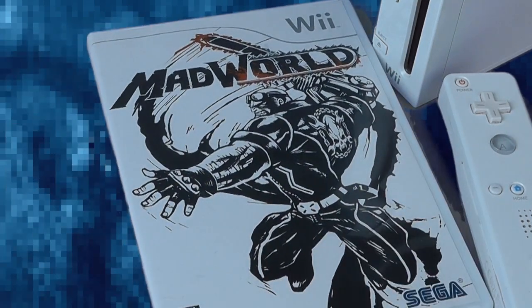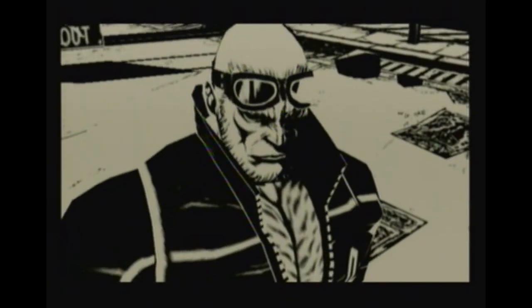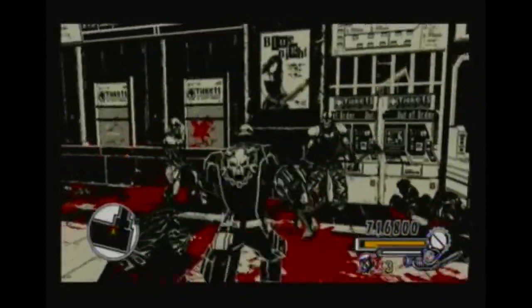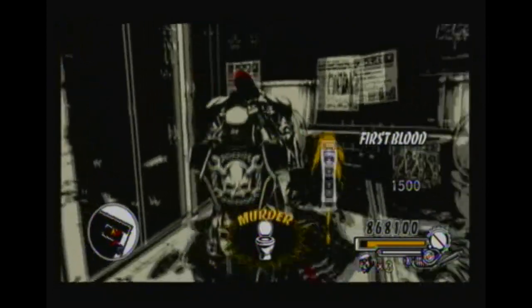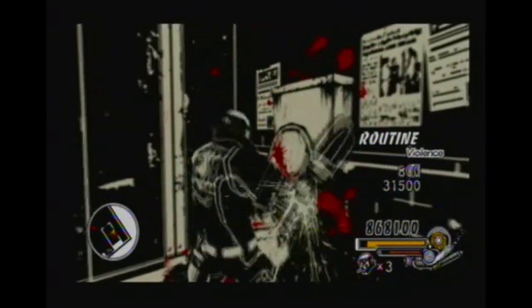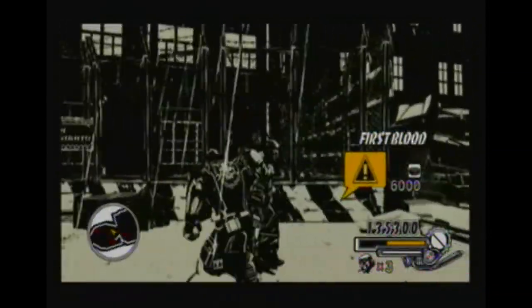You know that question — what's black and white and red all over? The answer is Mad World. The game Mad World takes place in a city controlled by organizers who pit citizens against each other for their death watch televised sport. You play as the ultimate badass named Jack as you smash and punch your way through various levels and environments in this really cool black and white city. This game really looks like a Frank Miller graphic novel come to life. Gamers who enjoy beat-em-ups are going to love this game as you craft traps and perform nasty combos with things like chainsaws, street signs, daggers, and more. For such a violent and gory game, it's also surprisingly hilarious, especially the commentators talking about you.